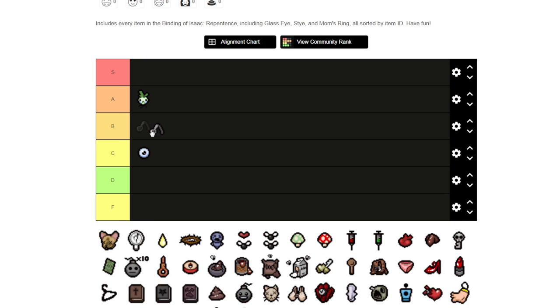Now we've got Spoon Bender. I'm going to put it at B tier because it's still pretty good. It's really good with items like Brimstone, Mom's Knives, and certain others. It's pretty good with tracking. I think it's been improved since Afterbirth Plus, maybe it has.